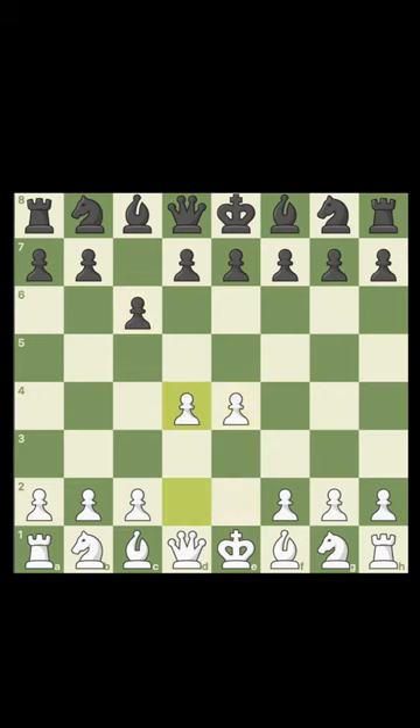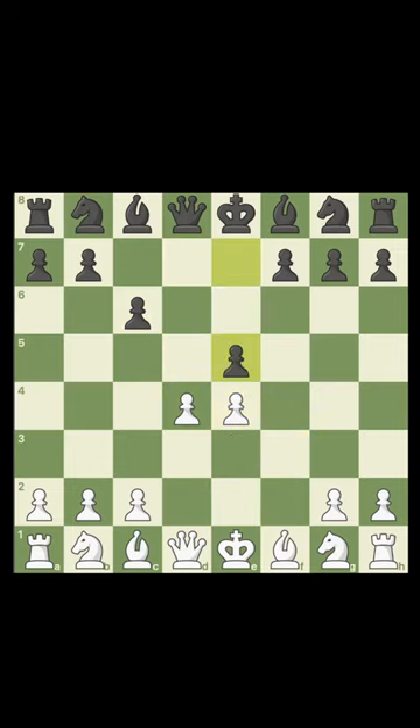e4, c6 — the Caro-Kann — d4, d5, f3 — the Fantasy Variation. We have takes, takes, and e5, the best move.